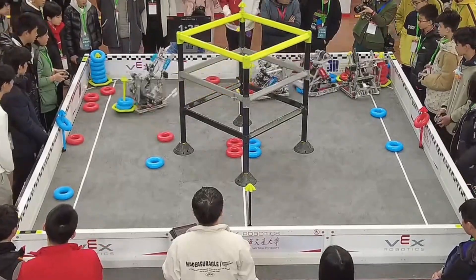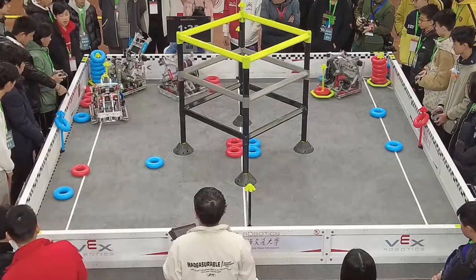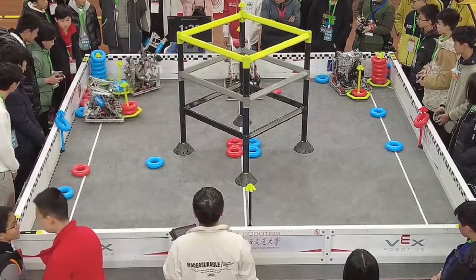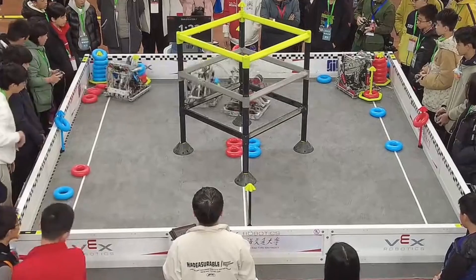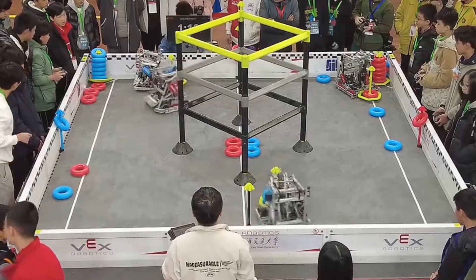This blue alliance knows that really well, and they're going to be able to protect that — stop red from getting through. That's going to get blue one of those three win conditions: having that third goal, winning auto, or having control of those wall stakes. Red is going to quickly take back control of those wall stakes and get one of those win conditions too.